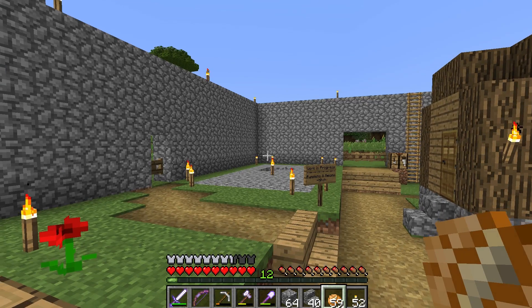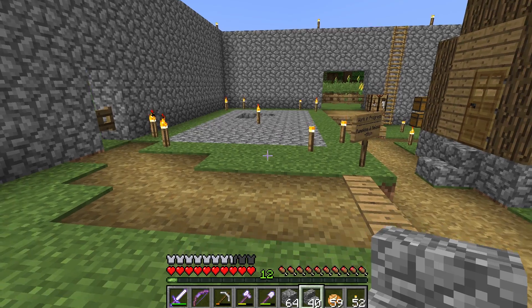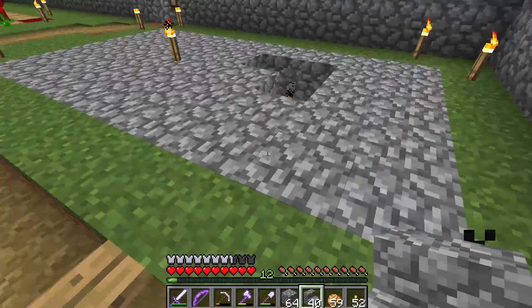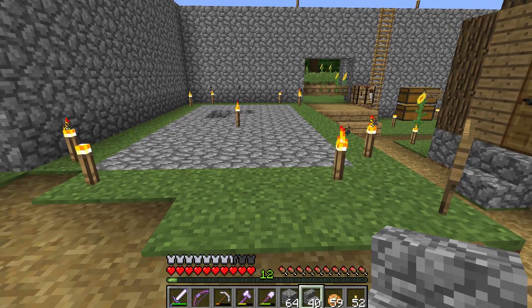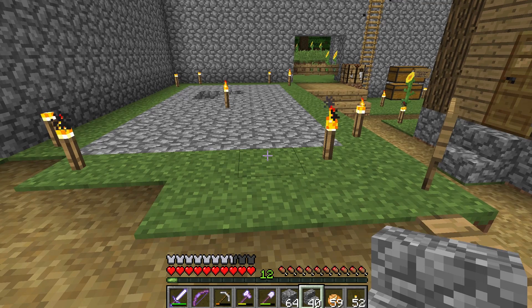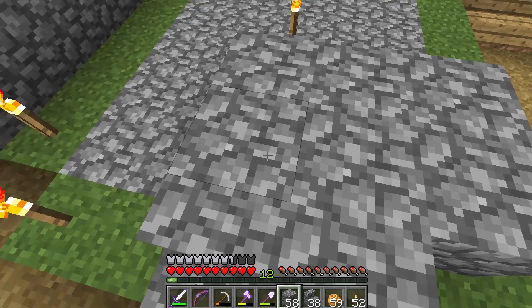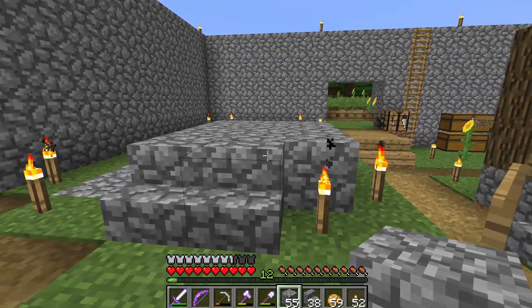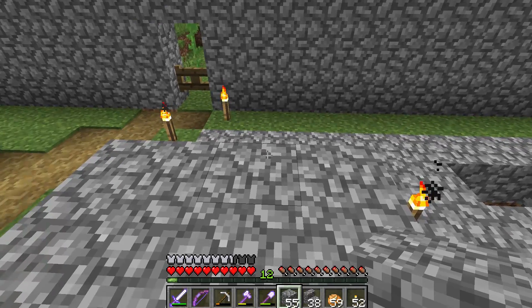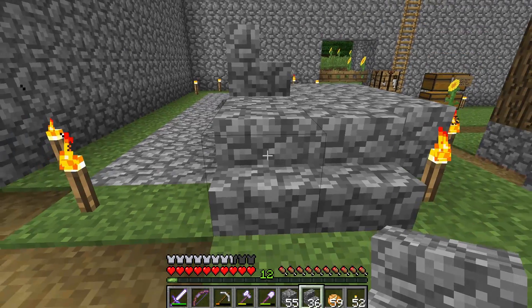Everything's been kind of cleared out around here now. We've got plenty — well, not plenty of room to work. But we're making do. Now I'm just trying to figure out how exactly... I think this is going to be more of like the side of the building. I think the easiest place to approach it is probably going to be from this side. But I don't want all of this to be the building. I want to have a little bit of a cool walkway up if I can.